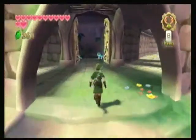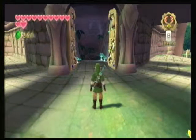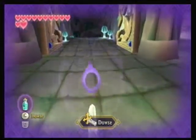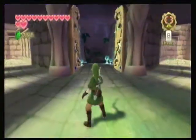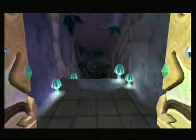Now we're back here at the Forest Temple, because if you remember, we need to get sacred water for the Water Dragon. And guess where that is? Right here in the Forest Temple. So yeah, we're actually redoing a dungeon.